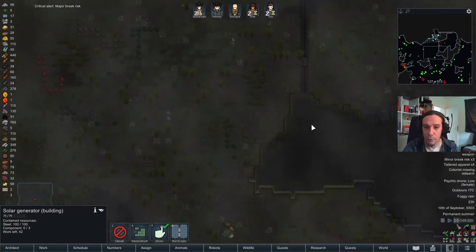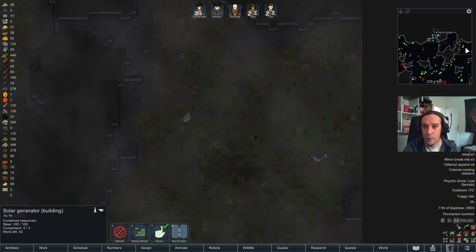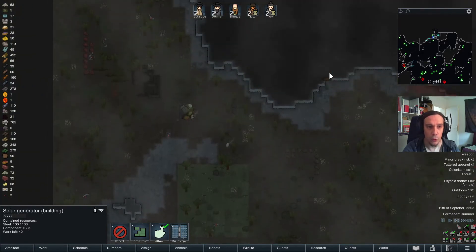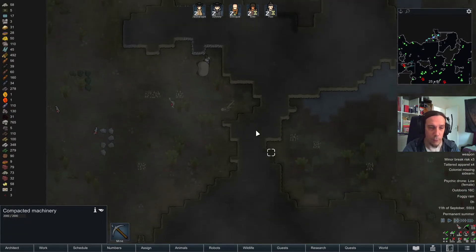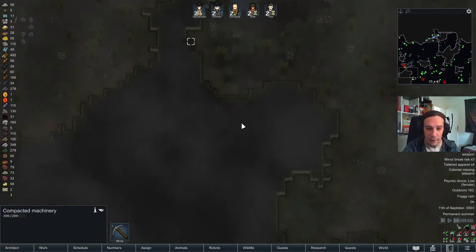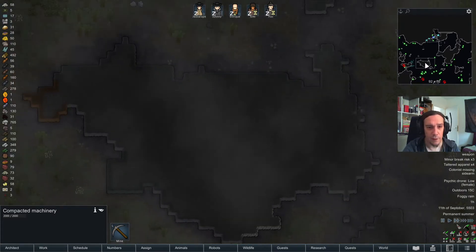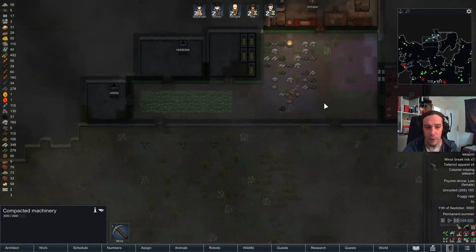We're out of components — that's the problem. Are there any spaceship chunks anywhere to save me? Or do we need to mine out some compacted machinery? Doesn't look like anything closer in my vicinity. Too bad.